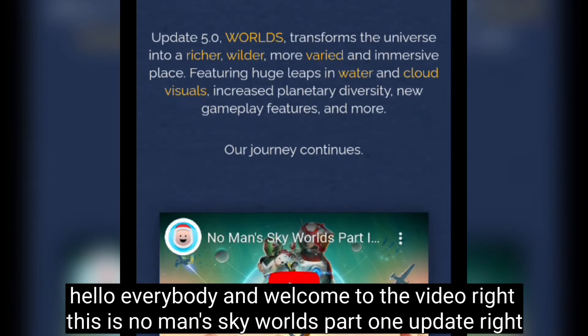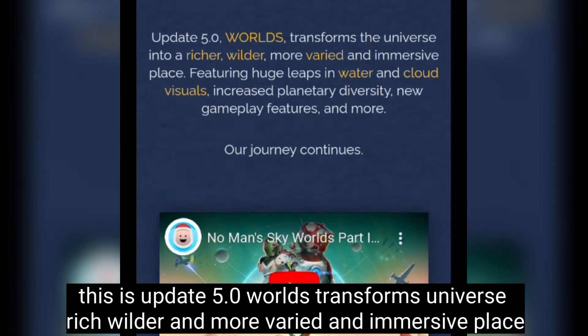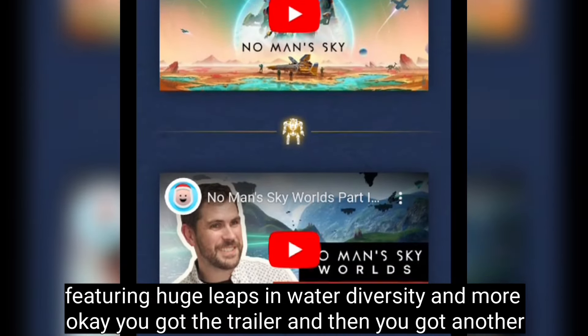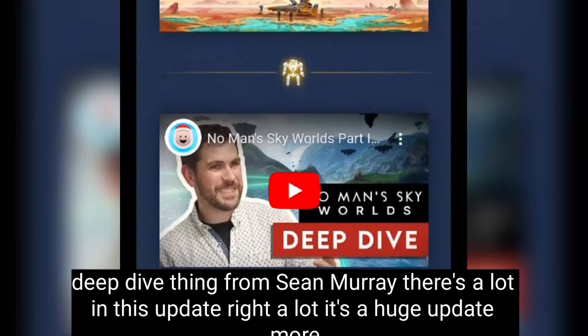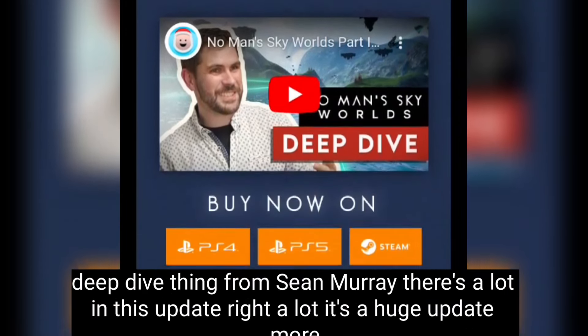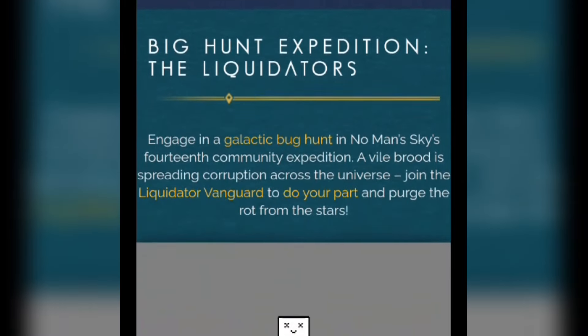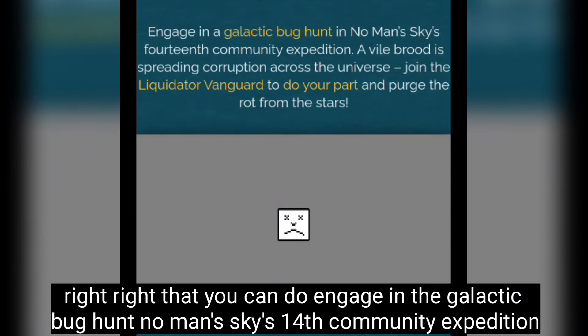This is No Man's Sky Worlds Part One update — update 5.0. It transforms the universe into a richer, wilder, and more varied and immersive experience, featuring huge leaps in water diversity and more. There's a lot in this update — it's a huge update, more than people think.